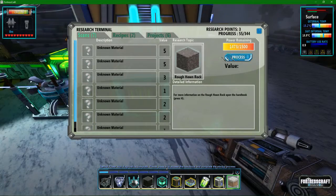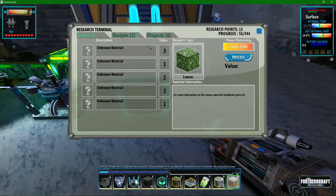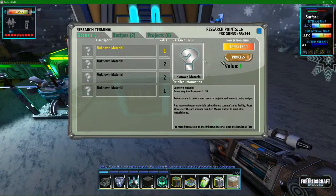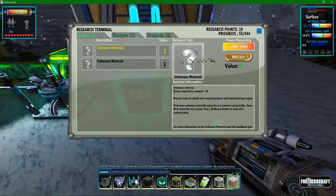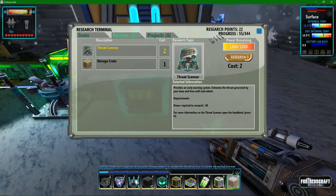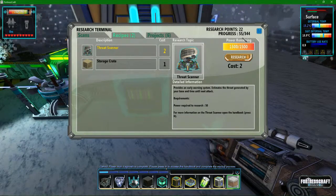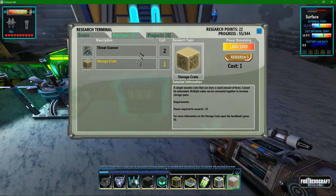Let's go ahead and scan all these: refined rock, tree trunk, leaves, purple glow pod, bobble berry, orange glow pod, glow shroom, and dirt. Researching those gives you research points, and then this tells you — I'm assuming — how many things there are to research, though I'm not certain about that.